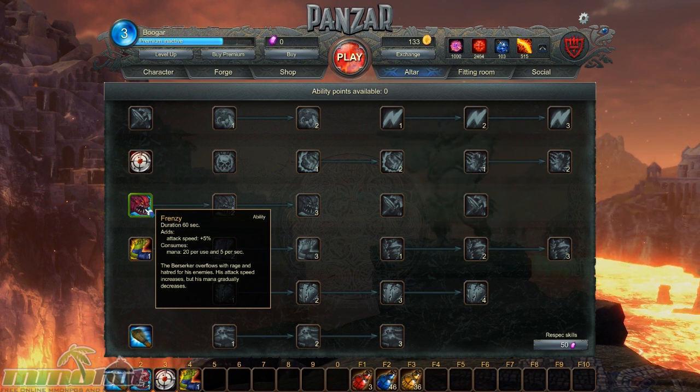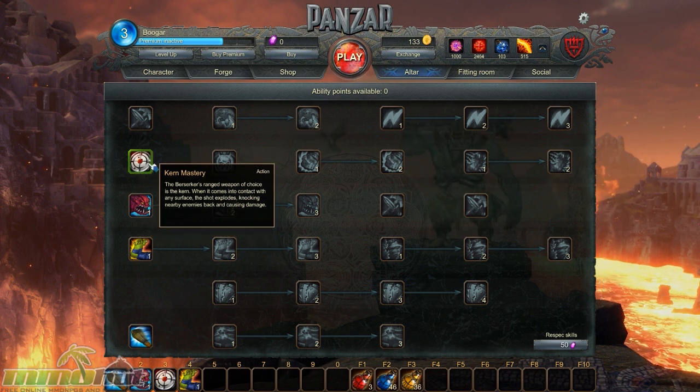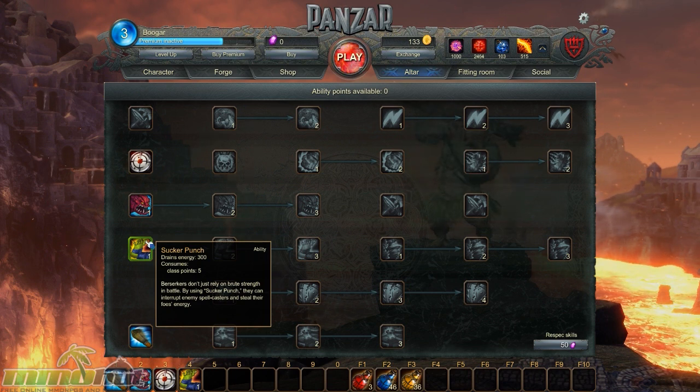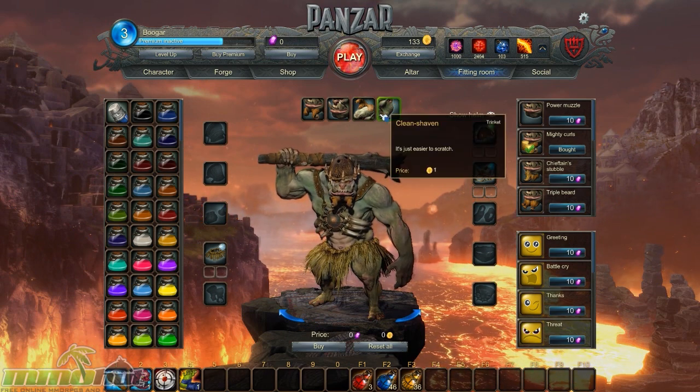I went ahead and got Frenzy. Frenzy basically lets you go Berserk — it increases your attack speed but consumes mana. Mana isn't really a big deal for the Berserker since he doesn't use a lot of it, and you can pop a mana potion to deal with it. Each class seems to have some sort of ranged weapon — the Berserker throws exploding rocks, which is helpful if you can't reach a control point. There's also Sucker Punch, which drains 300 energy from an enemy and interrupts spell casting from casters.